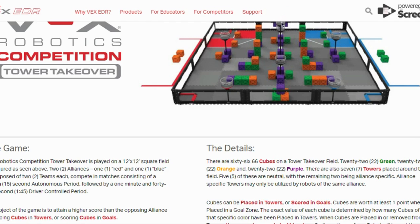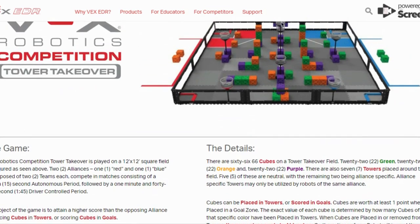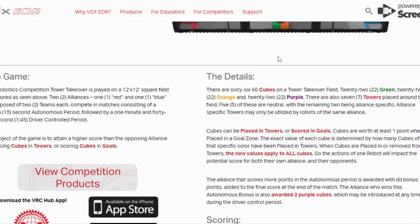Cubes can be placed in towers or scored in goal zones. Cubes are worth at least one point when placed in the goal zone. The exact value of each cube is determined by how many cubes of that specific color have been placed in the towers. When cubes are placed in or removed from towers, new values apply to all cubes. So the actions of one robot will impact the potential score for both alliances. New values are calculated each time you place or remove cubes.